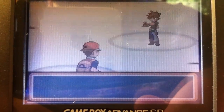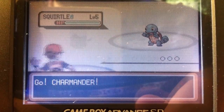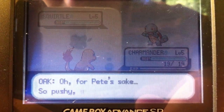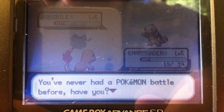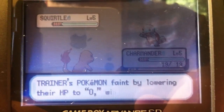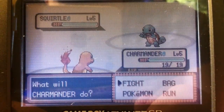It was either this Gen 3 hunt or a Gen 4 one in Platinum, which I'll eventually get around to. I've already done 500 SRs for Piplup on Platinum. There's my shiny Charmander — that's amazing. I'm really looking forward to getting it to Charizard. I think I might just stick to Gen 3 for the time being.